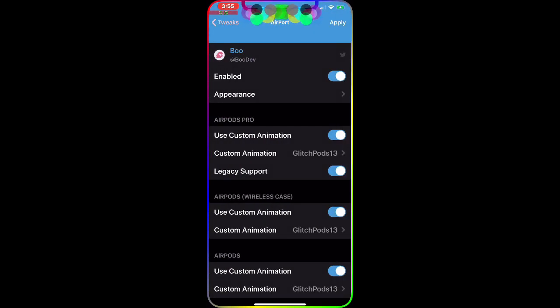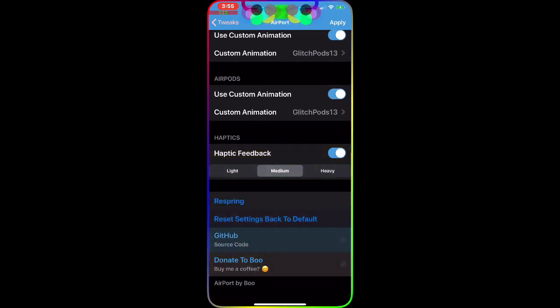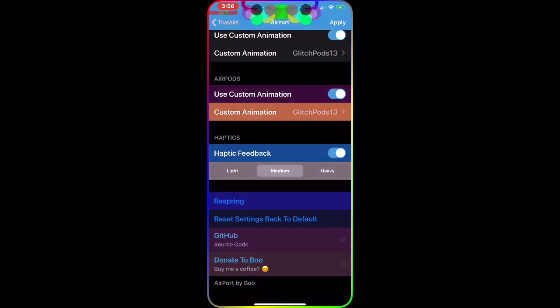Once you download it, go to settings and change whatever animation you like. When you're done, just respring your device and it will take effect. It's a really nice, cool animation — awesome and a must-have Cydia tweak on your jailbroken device. That's all for today — thank you for watching, don't forget to subscribe and smash the bell icon so you get notified when I drop the next video.